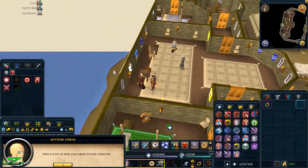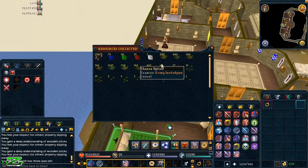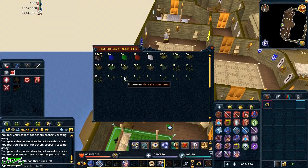Collecting resources now. Here's a list of everything that was collected — that looks quite decent. There's 25k coal, which should be quite a bit, 400 lantern lens, and a bunch of seeds — Guam, Tarromin, Marrentill — though nobody really uses those.